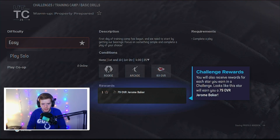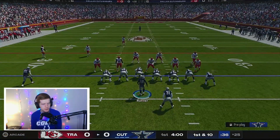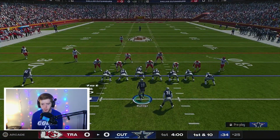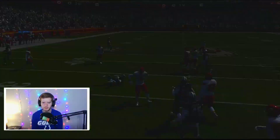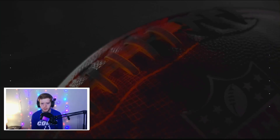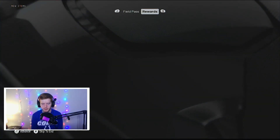Alright, let's get right into it. Let's go to challenges — training camp. I'm only going to cut to the parts I think are the most important for the no money spent journey. We do have placement accuracy, we'll take that. Back to challenges — boom, we got our first challenge done on the no money spent account. We leveled up already, which is nice.